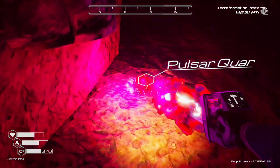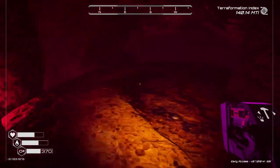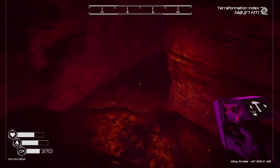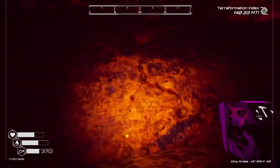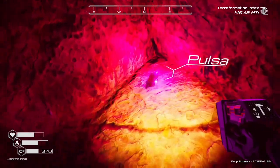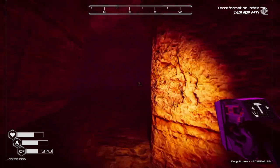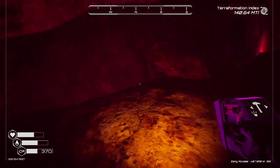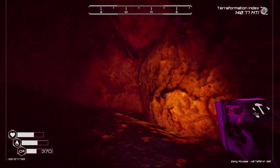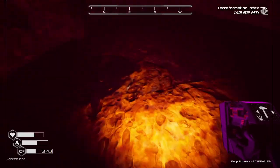Pulsar quartz is a rather late-game material, and here's a location for it and a way to get here for anybody that's confused by that. I have no idea whether or not we're actually going to be able to use pulsar quartz as of yet. I don't actually think we're gonna be able to for a while. But this does mean that pulsar quartz is something we're meant to have obtained at this point in time, or at least that we can obtain it - it's not like this is cheating.